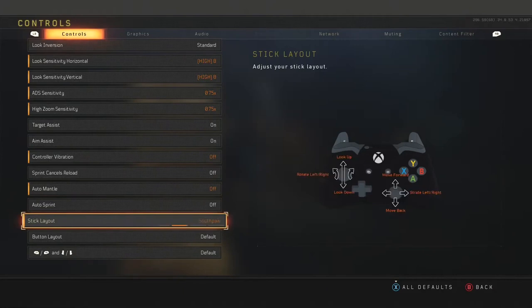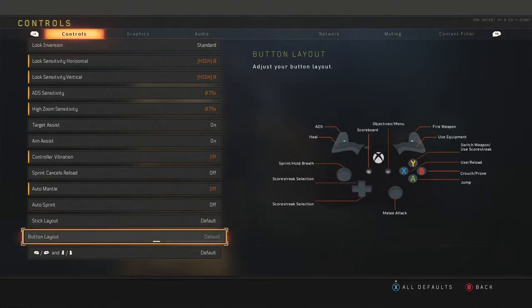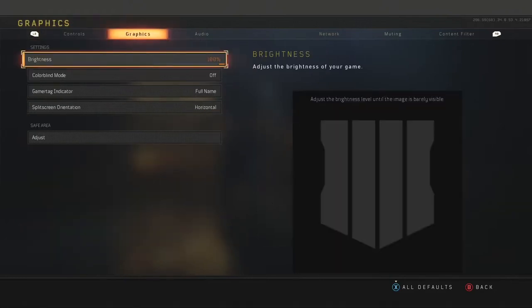Stick layout I keep on default. Button layout, I play default because I have Scuf and I use paddles, but I definitely recommend you guys trying tactical or something like bumper jumper.